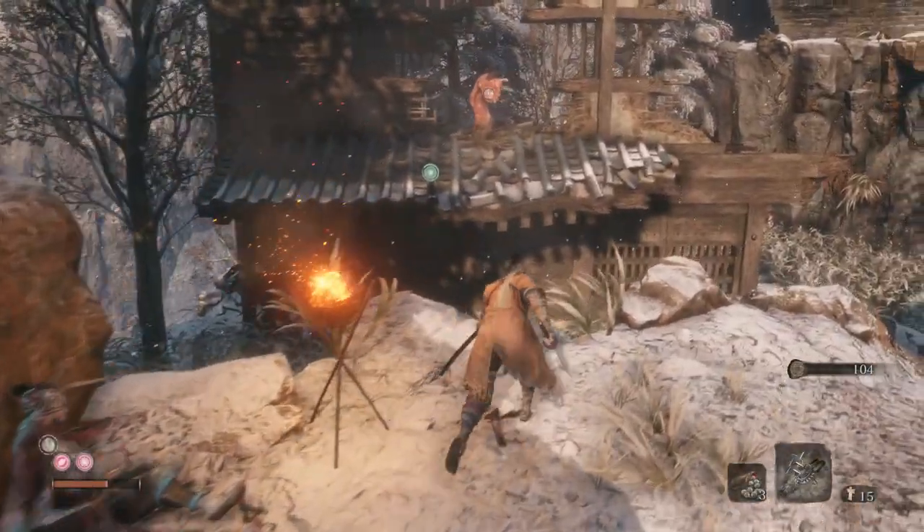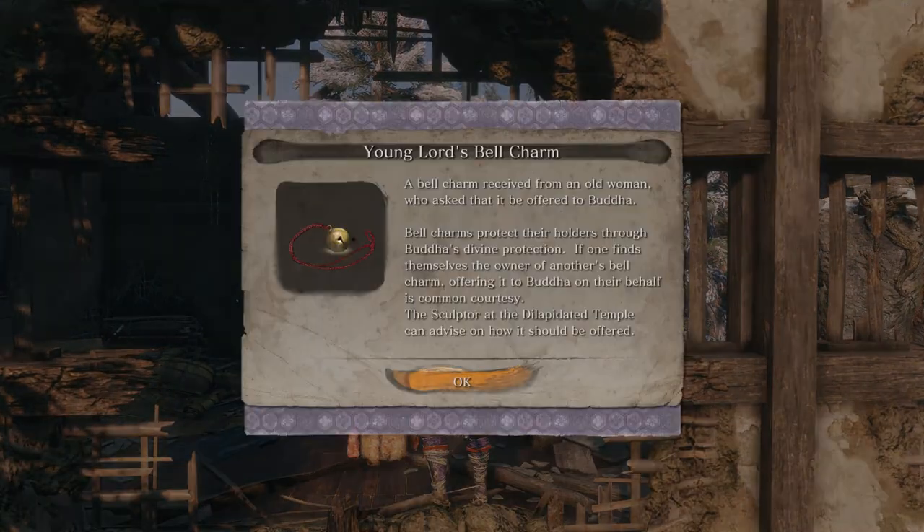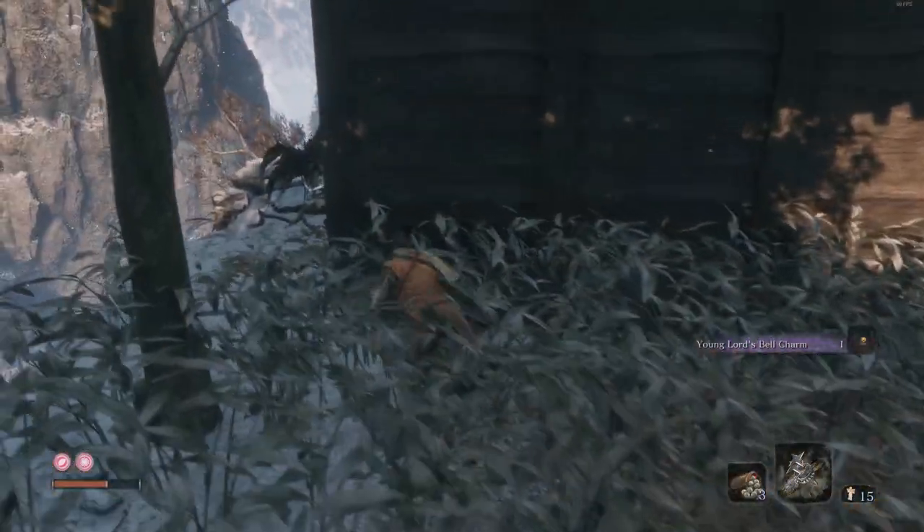Coming up the hill, you'll meet this chap — he tells you about his mum just up here. Go talk to her. She'll say 'Are you my son?' — doesn't matter who you are, she'll give you this bell charm, which we're going to use to get to Hirata Estate in a little bit.